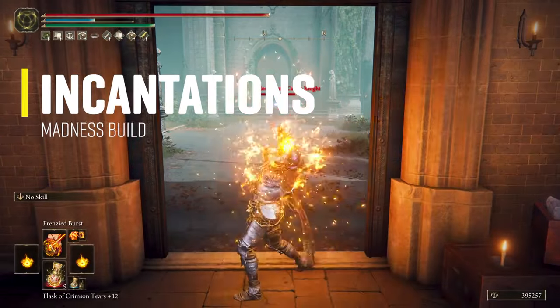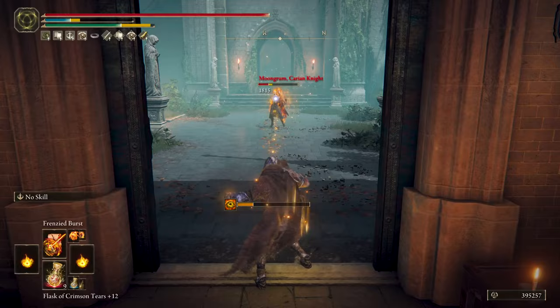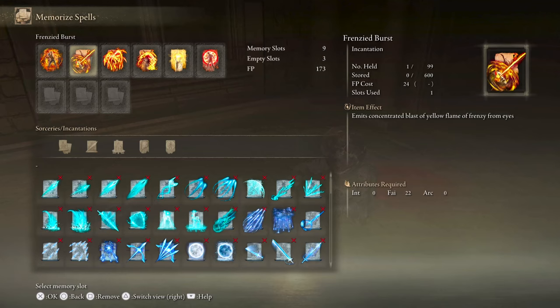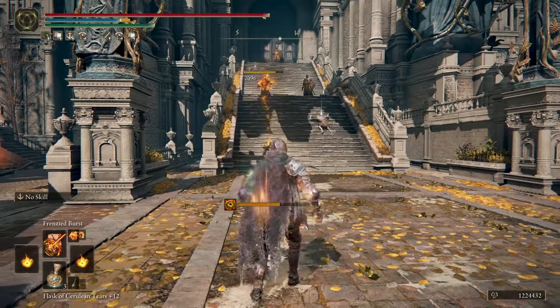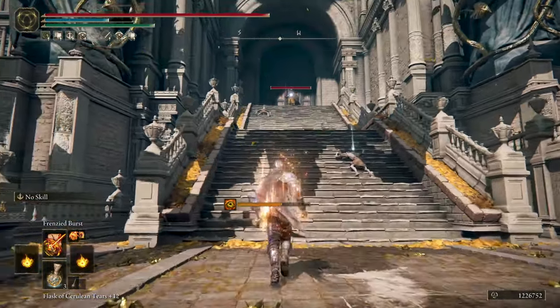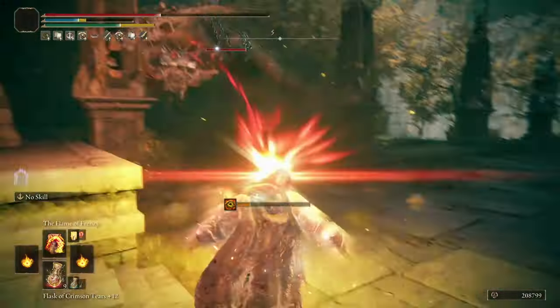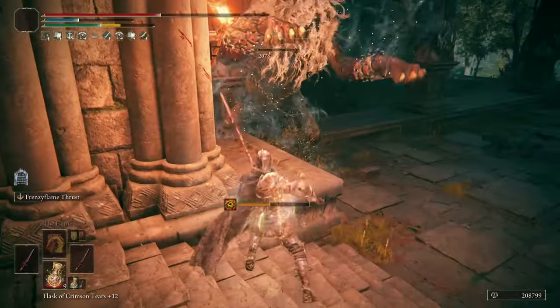The Frenzy Flame Incantations bring a lot of options to your repertoire of attacks, with great damage. If you want, you can make a full build revolving around incantations, but I wanted to mix weapon attacks with incantations. First, we have the sniper incantation called Frenzy Burst, that lets you launch a blast of Flame of Frenzy from your eyes from a great distance — great damage to kill enemies from afar or chip away health from enemies walking slowly towards you. Charging this incantation deals even more damage. Next is what I like to call the Shotgun Incantation, which is Flame of Frenzy, generating a burst of Flame of Frenzy from your eyes in a frontal area that can help with swarms or even bosses, though I don't use it as much.